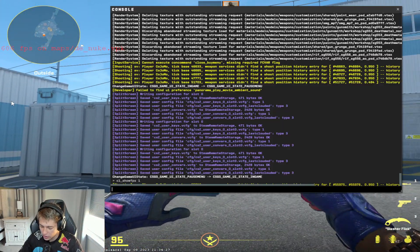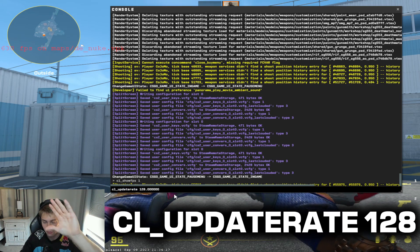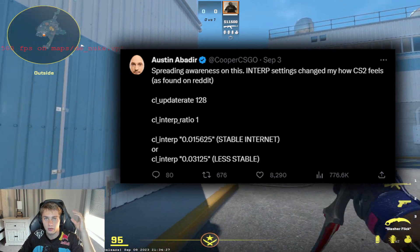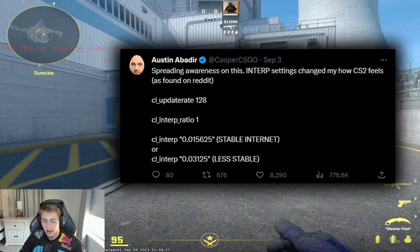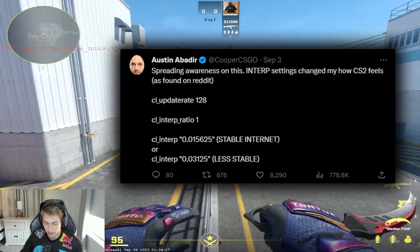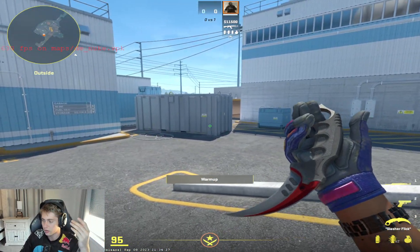What is important is I want you to type in cl_updaterate and make sure that this is set to 128. If it's not, make sure you change it to that value. All these commands I got from other people — shout out to Cooper, he's been really helpful posting these commands on Twitter. Go ahead and check his Twitter out if you want to support him.